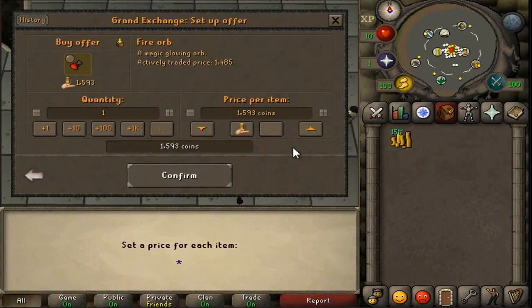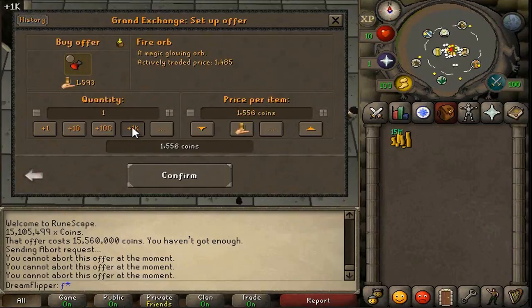First up we're going to do the Fire Orb. It has about a 30 GP margin on it, and it has a 10,000 buy limit, but we're going to do 7,000 because that would use up quite a bit of our money.